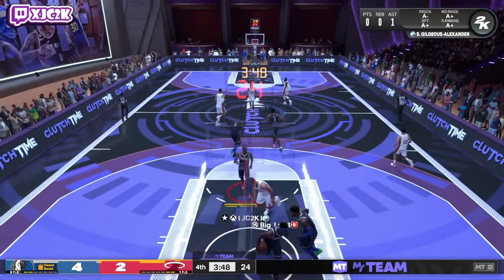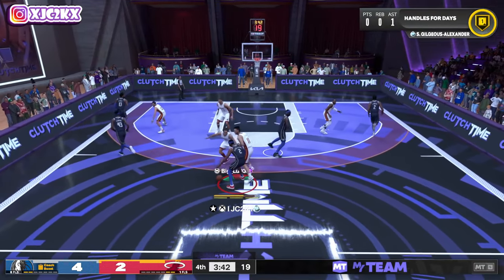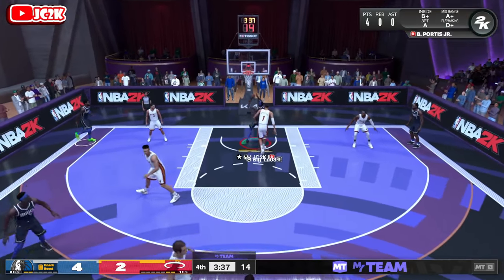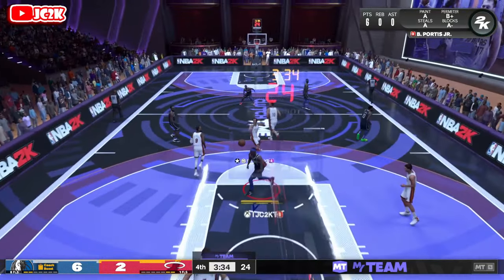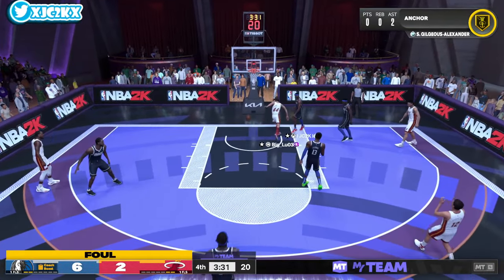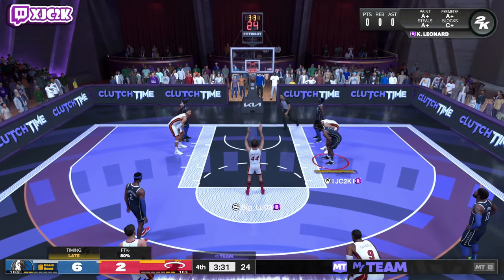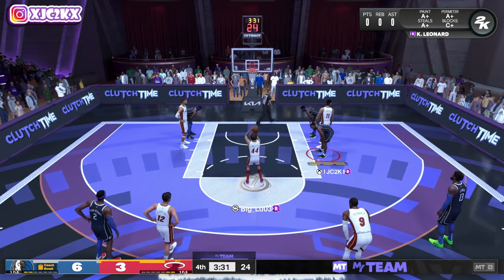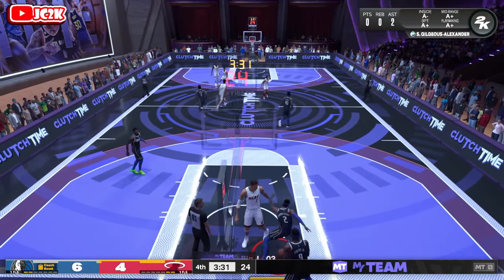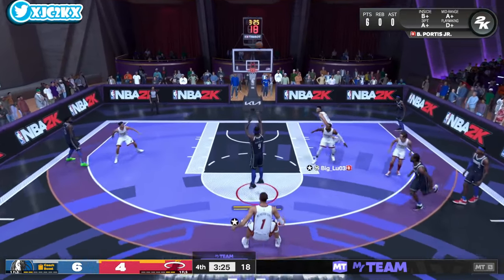Hoff Anchor just got drop-stepped by Detlef Shrimp and dunked on. Backdoor dunk — I didn't even send a backdoor, he just cut and got a dunk. I'll take it. W activity by Bobby Portis getting behind Wimby. That free agent Wimby card is just very, very slow — not a good card right now. Wimby certainly will be a good card later this year and probably the best card in the game at multiple points, but right now his free agent card is not great. And Bobby Portis is kind of cooking right now.